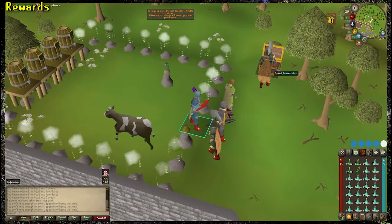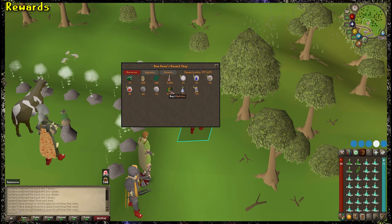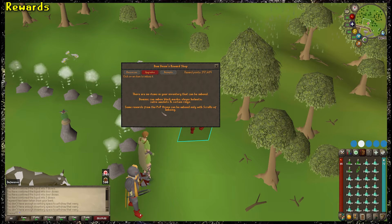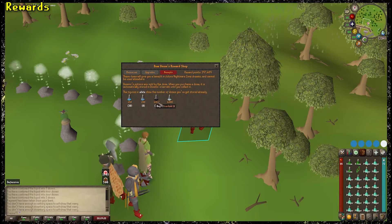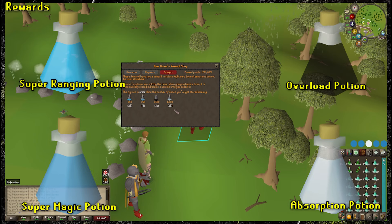The reward shop for NMZ — the big chest behind Dominic. As you kill bosses and finish your sessions of NMZ, you get rewarded with NMZ points, which you can spend in a few different ways. Let's talk about the NMZ-specific consumables you can buy first, as that's what most new players will likely want to purchase first with their points. In the reward shop under the Benefits tab, you can find 4 different types of consumables. These are only allowed to be used in the Nightmare Zone, and heavily affect how you do NMZ going forward. These consumables are the Super Ranging, Super Magic, Overload, and Absorption Potions. One of these is the key to unlocking the AFK mode of NMZ — specifically, the Absorption Potion.